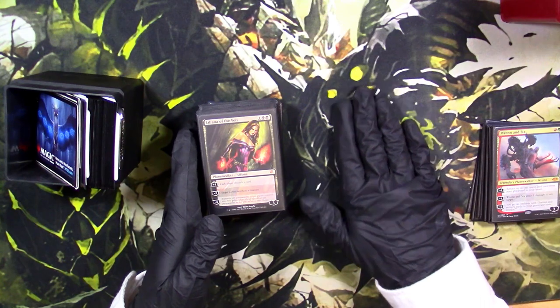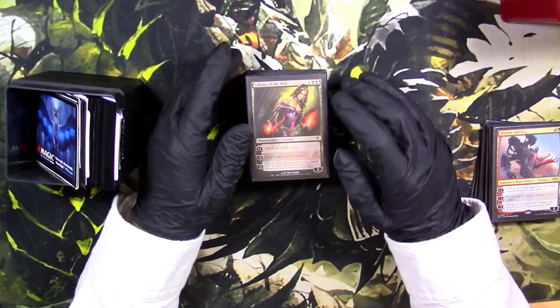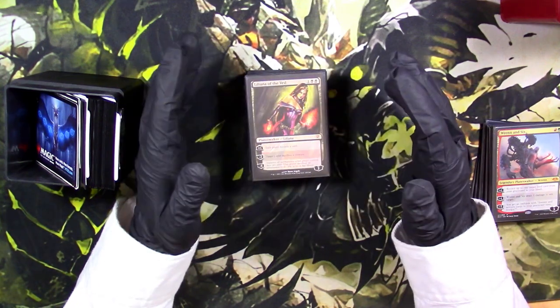Wyrmcoil Engine's beautiful, and that would be the monster I would want. I don't know if it fits really the theme of Jund, but it would be awesome. My ultimate goal in Jund is to play Wyrmcoil Engine, because the Jund colors — the history and lore, the color mentality — it's like this land of destruction and death, and only the best things survive.